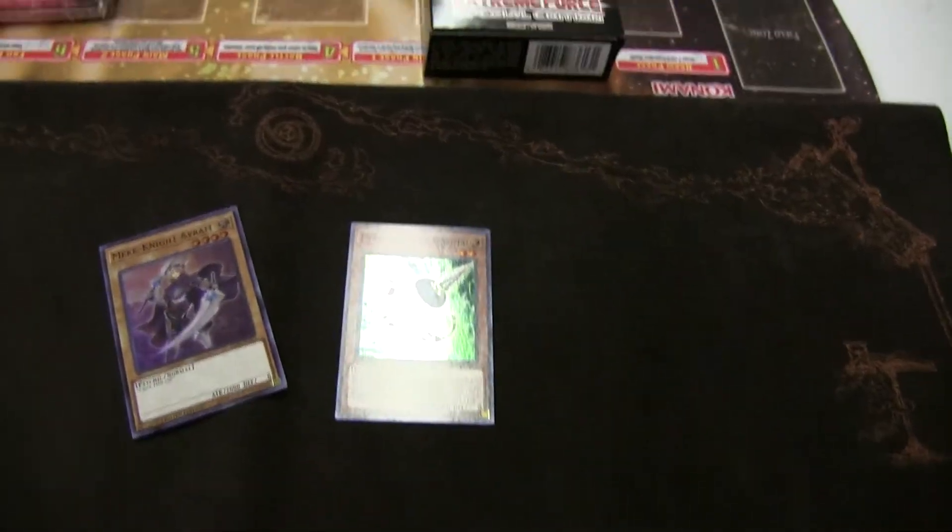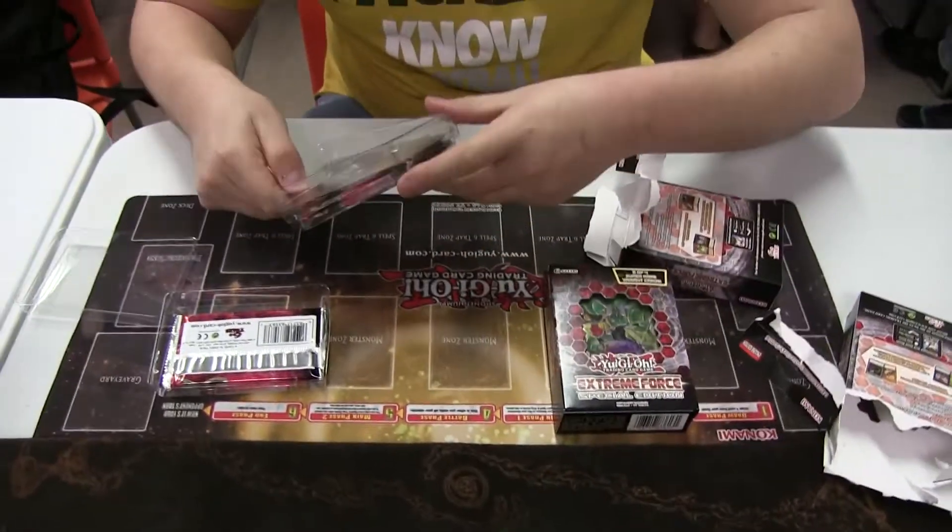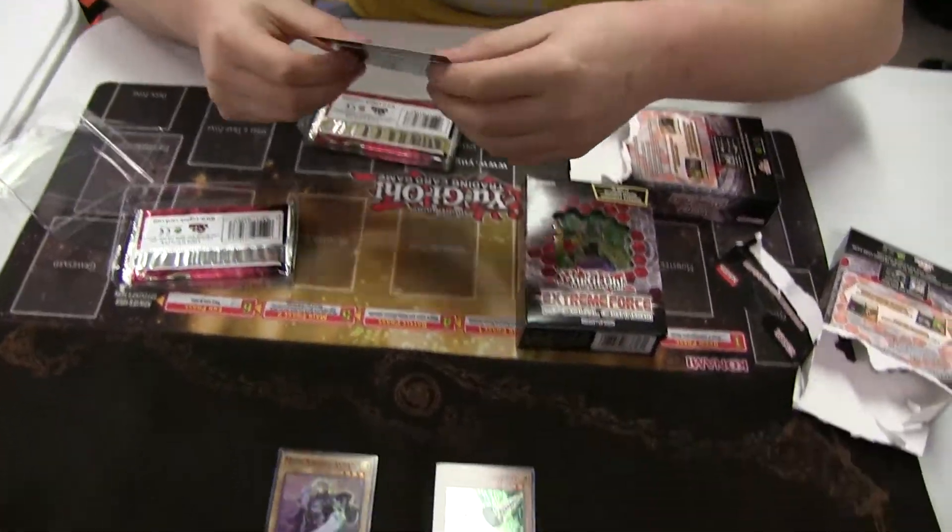Right off the bat for Special Edition we ended up getting one of the Gammas and then one of the Mecha Knight Avalon. I think the boxes either have a Gamma or a Cypher. Oh man, another Gamma.